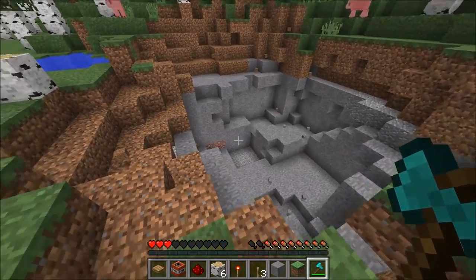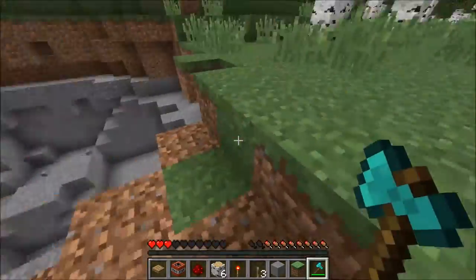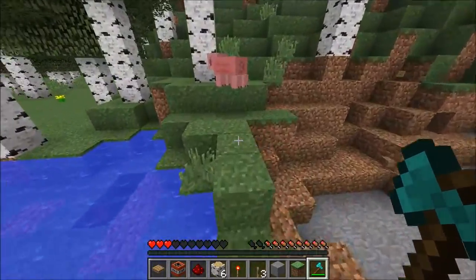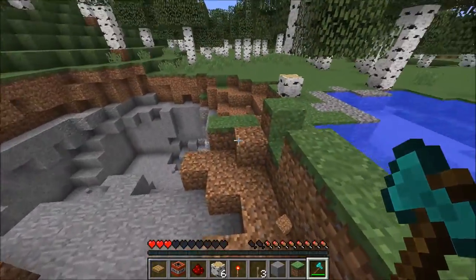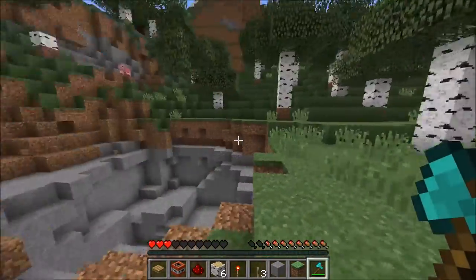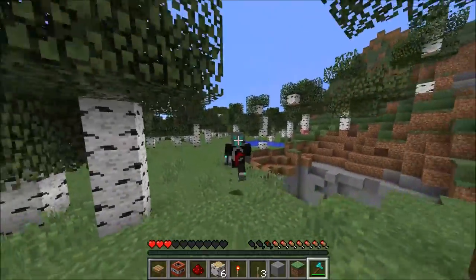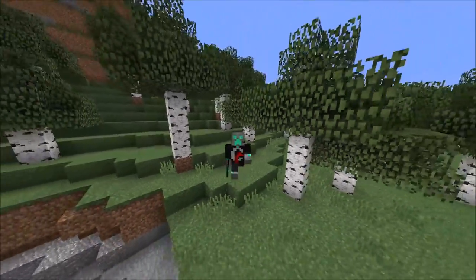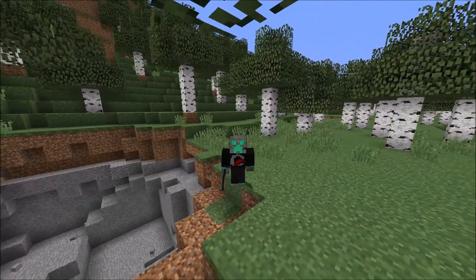Another thing some people do is take a redstone wire and line a little perimeter area with a ton of TNT. That works if you want to kill your target only, although you might not be trying to kill them — you might be going for more of a jump scare, which definitely works. Anyway, if you guys did enjoy, I would appreciate a like and a subscription if you're brand new to the channel. I'll see you guys in another video — bye everybody!